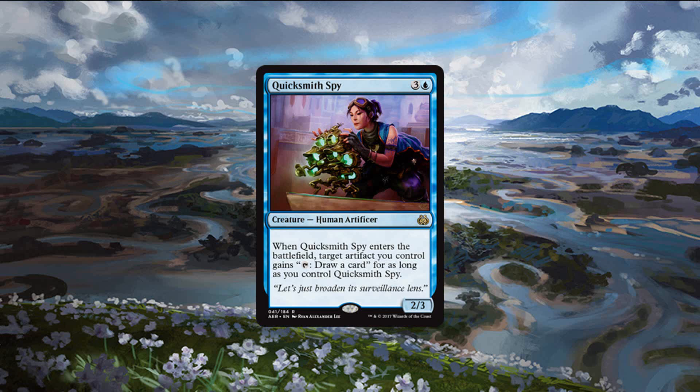Quicksmith Spy is a little less flashy than the other cards on this list, but she is a bomb in the sense that if she's allowed to remain in play, she's probably going to win you the game. Making one of your artifacts capable of drawing you a card every time you tap it is huge, and drawing an extra card every turn for the rest of the game is a good way to win since you'll just out-card your opponent — drawing more removal and more creatures. She does ask that you play a decent number of artifacts, but there are lots of those around, and blue has lots of other payoffs for artifacts too. That does it for blue rares and mythics; now let's move to black.